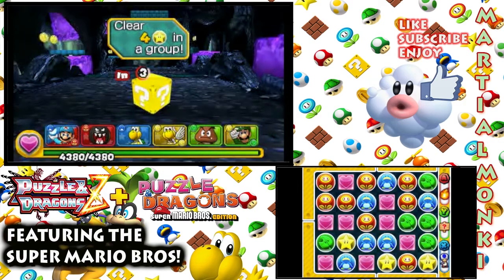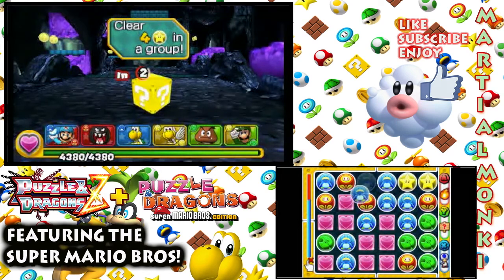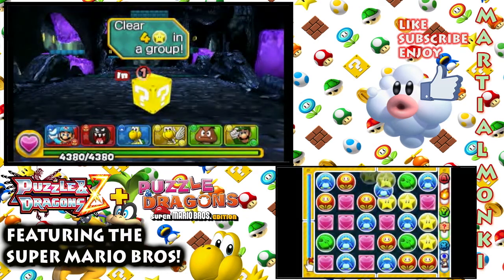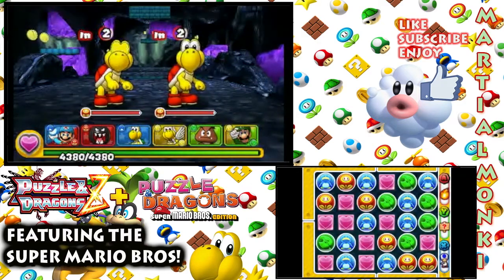We need to actually make clear four stars - this could be tricky. There's not really many stars here to work with. Let's keep dropping those stars down, we need to make clear four in a group. Oh thank goodness - I thought we had to make four combos of stars, it was just four in a group. My bad, I read that wrong. But we did make it in the end and we gained something from it - I actually didn't even see what it was on screen.